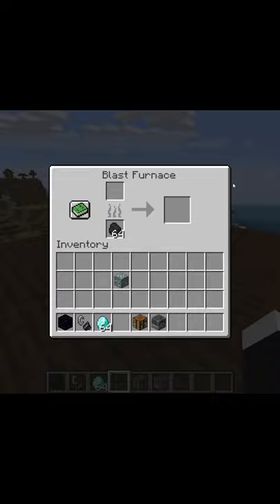First things first, you're going to have a furnace or a blast furnace. And then you're going to have some coal or charcoal or any wood blocks. And just going to pop this diamond ore at the very top.